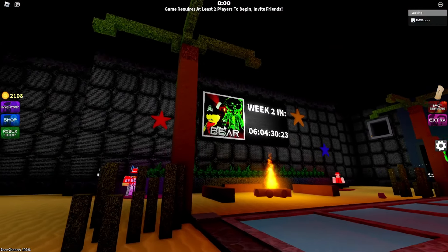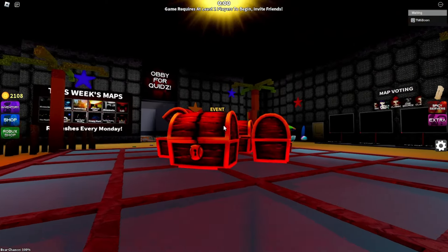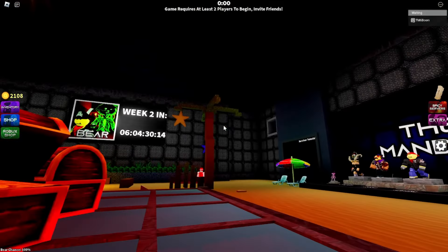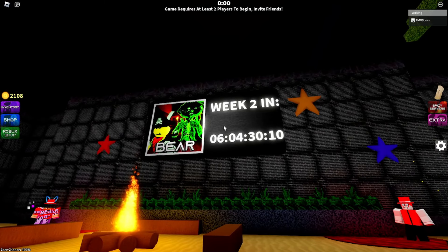Let's start off with the lobby. As you can see, this lobby looks so cool. In the middle you can see a bunch of cool little treasures, a little sandcastle thing, palm trees, and just everything. We can also see when week two is coming out.